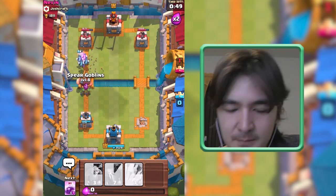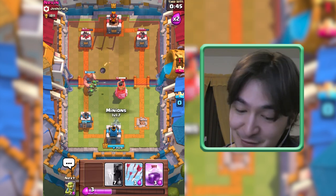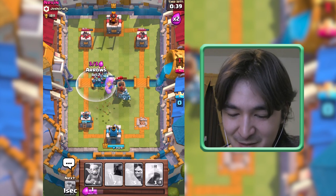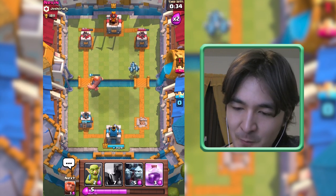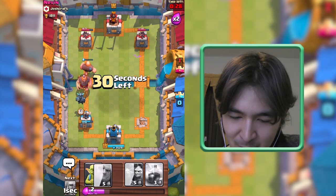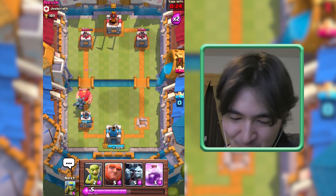Let's get these Minions going — I actually only need one more crown for my Crown Chest. That's cheeky — placing it on my side! Let's take down these Minions. I have my Rage Spell but my Giant is almost down. We have almost 30 seconds left.